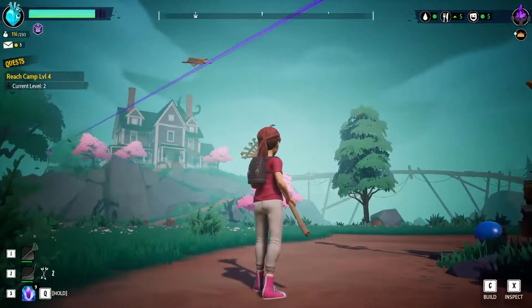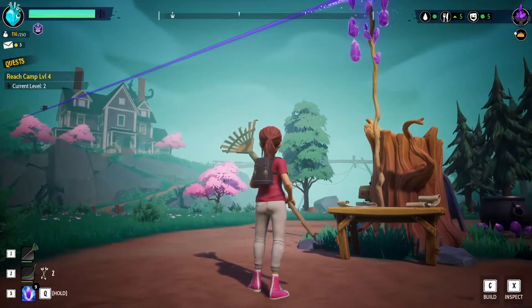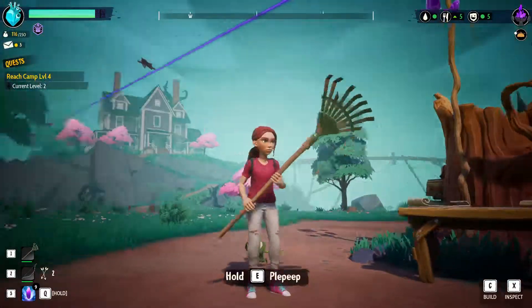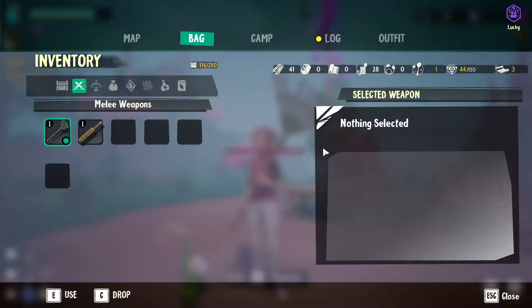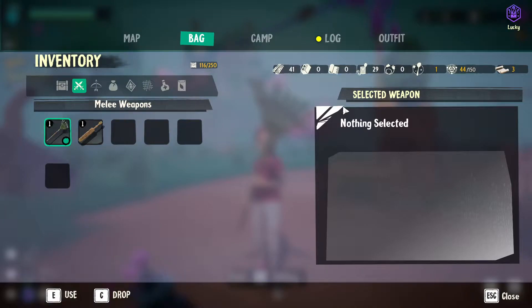This is actually my second time recording because the first time I spent way too much time trying to figure it out, so editing was just like yeah, I need to do this over once I fully understand. But you can see we have a line where the metal stuff is coming across, and if I hit tab you can see it's literally being deposited right into our inventory — here it comes right in.